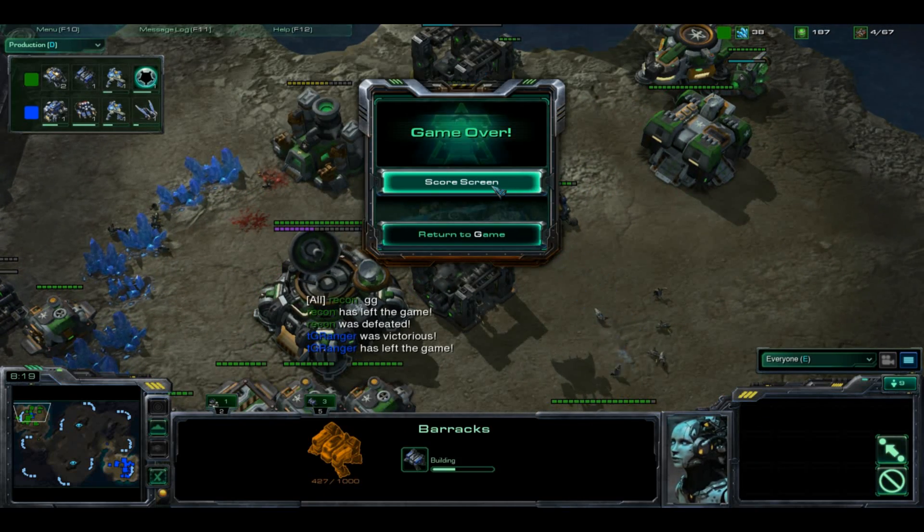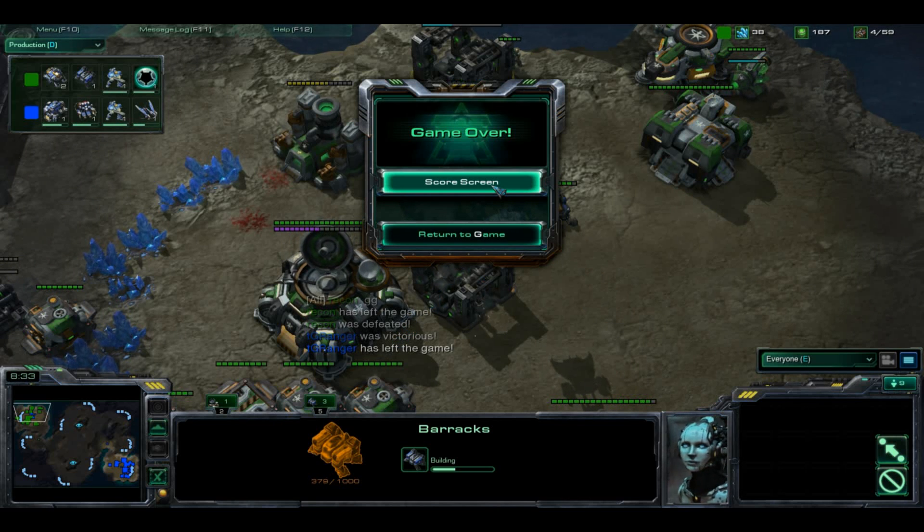And that's a good game. So that was a quick number two. Green Ranger takes that 2-0. We are going to move on to the lower bracket finals where it's Recon versus someone else. Let's go look at that.